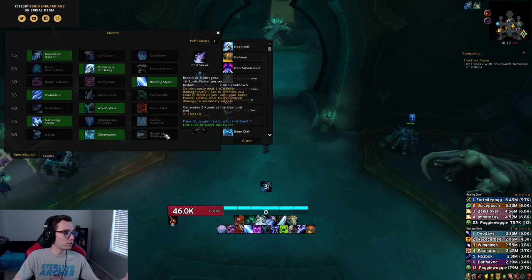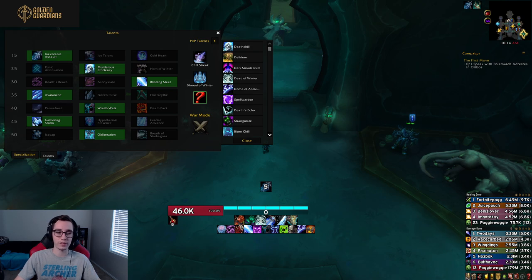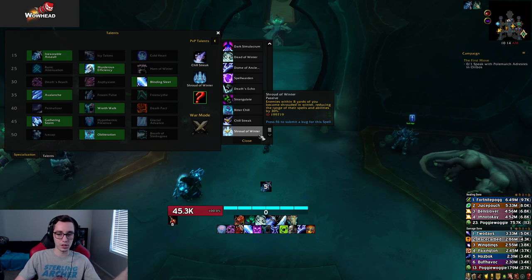For Frost DK, three talents were removed. Cadaverous Pallor — whenever struck by direct damage it had a chance to convert it into a DoT — was removed; I don't think anyone ever played it. Transfusion was also removed; it was actually a decent PvP talent, but Death Strikes are extremely weak this expansion compared to BFA, and Frost DK had better PvP talents offering more utility or damage. Those two are completely removed.